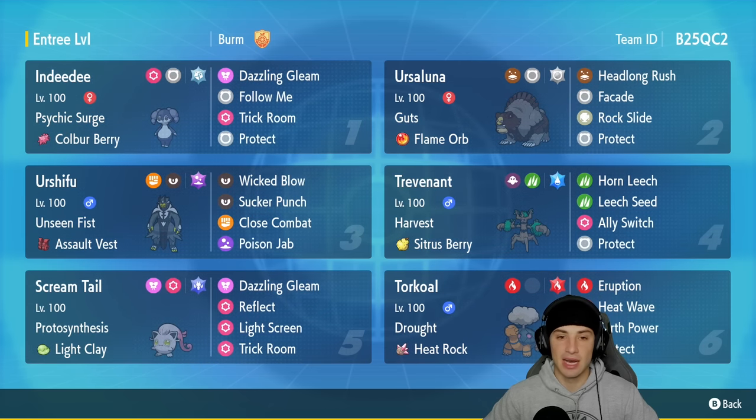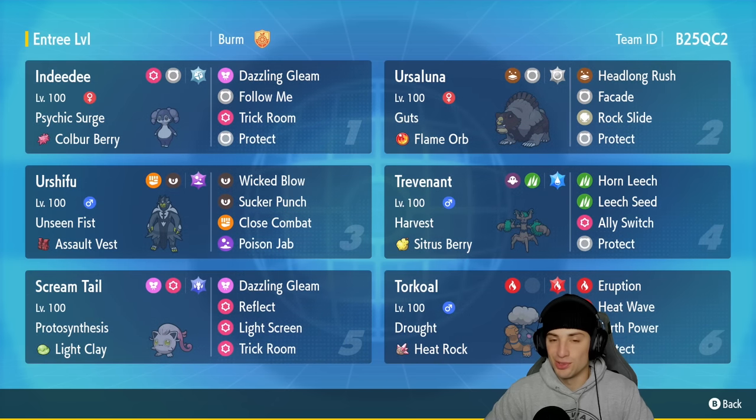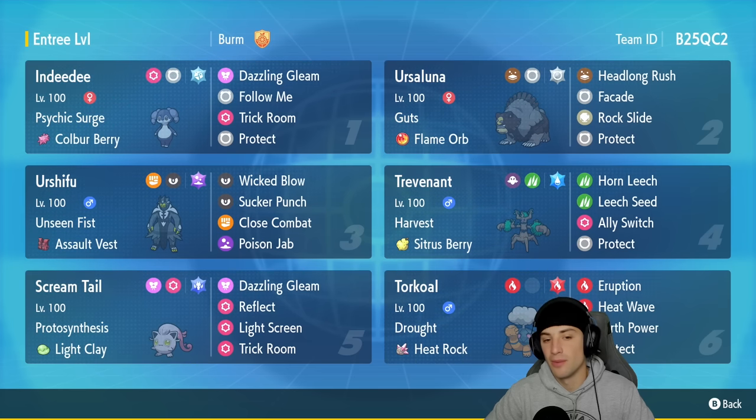The first Pokemon is Indeedee in the top left corner — another trick room setter and a great support Pokemon. It has Psychic Surge and the Covert Cloak, rocking Dazzling Gleam, Follow Me, Trick Room, and Protect. Second slot is Ursaluna — top tier within trick room with Guts and the Flame Orb, running Headlong Rush, Facade, Rock Slide, and Protect. Third slot is the dark and fighting Urshifu with Unseen Fist and the Assault Vest, running Wicked Blow, Sucker Punch, Close Combat, and Poison Jab.